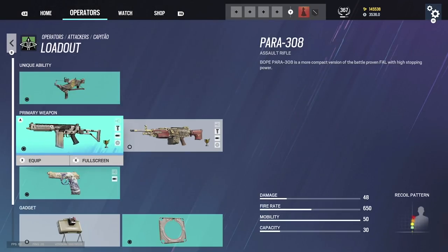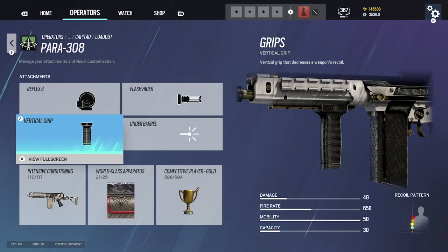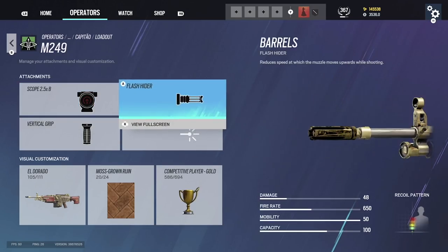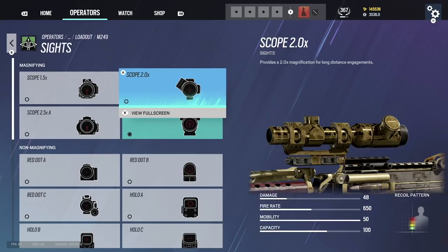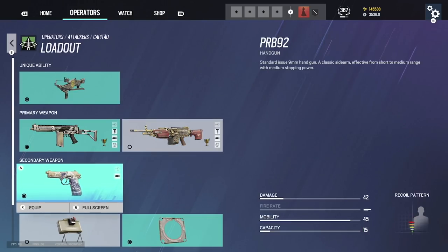Capitao's AR: flash hider, vertical grip, reflex B. I always find the 1.5 if it's available — depends on your mood. LMG: 2.5 Russian sight, flash hider, vertical grip. The 2.5 is amazing for this LMG or the 2.0, but I just like the way the 2.5 looks. Again, all preference.